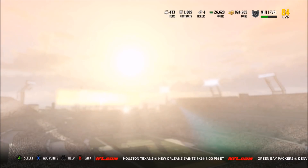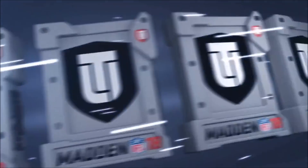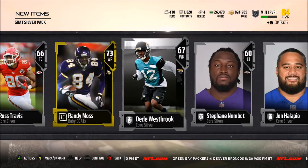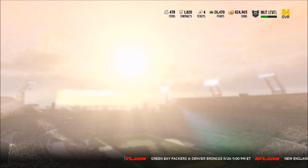We also have this pack that gives a silver GOAT player — the store was glitching but it finally loaded up. For 150 points, let's go ahead and open that one too. Scrolling through real quick, we actually got a 73 Randy Moss, so I think we got kind of lucky right there. Pretty cool.